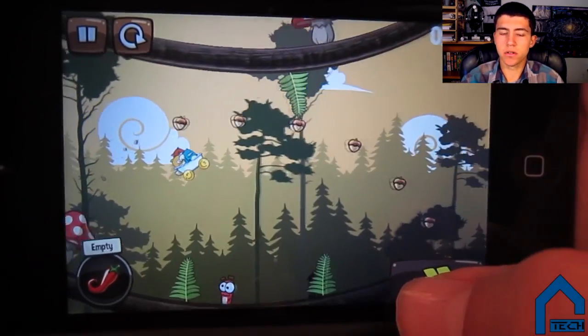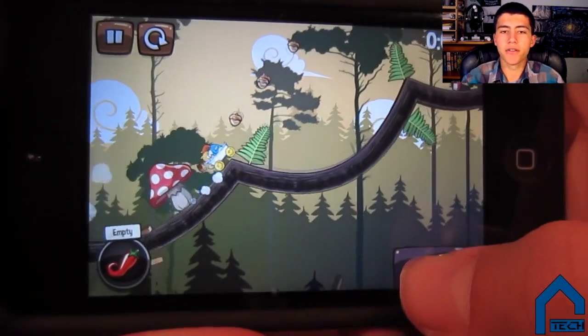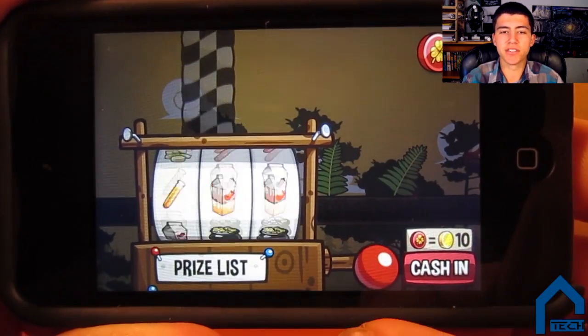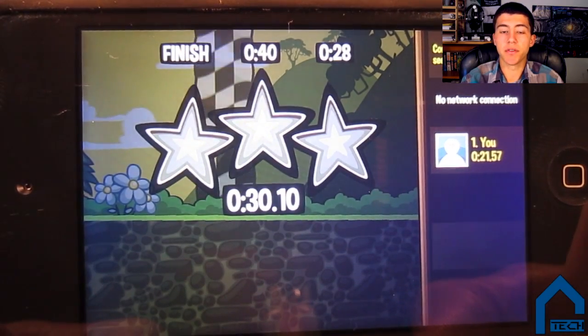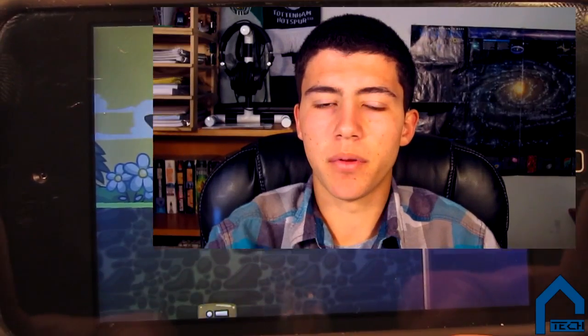During the races, you collect acorns and get gold every time you break a wood wall or do a trick. After each race you collect the gold, and if you complete a multitude of flips, you can actually play some slots after each race to earn some extra prizes. The score is basically based off the time that you finish the course in, and you can earn up to a maximum of 3 stars. The stars are very crucial to further gameplay because you need the accumulation of stars to unlock future courses.